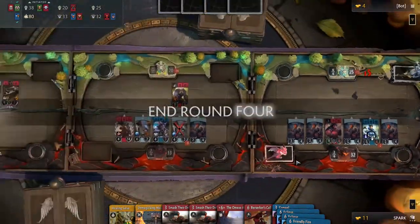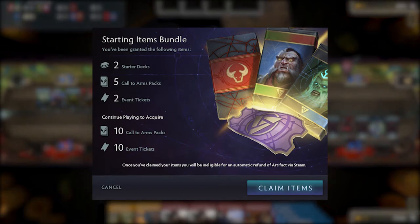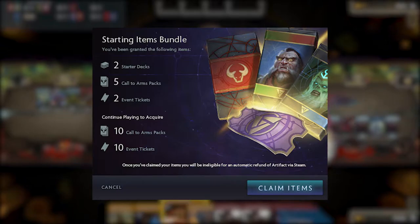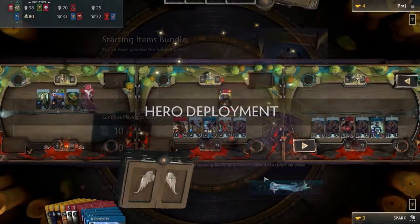One undocumented change in this update is changes to the starting items bundle that new players get upon purchasing the game. You now only get 5 Cult Arms packs and 2 event tickets, down from the previous 10 and 10. Advancing profile levels will have you earn the difference and extras.